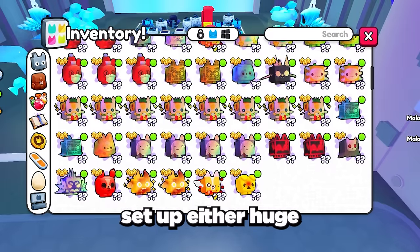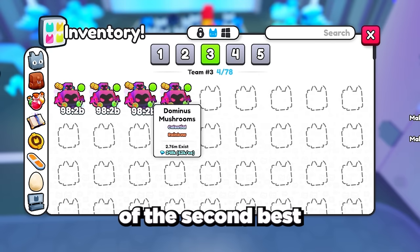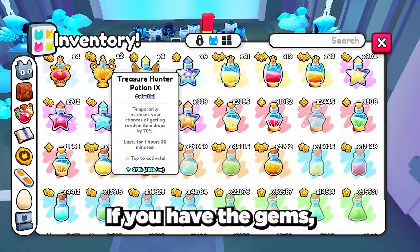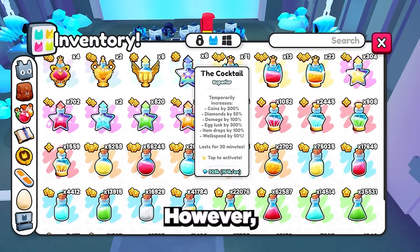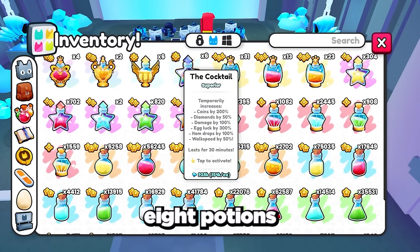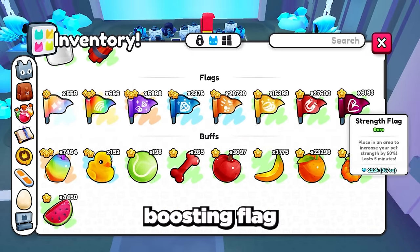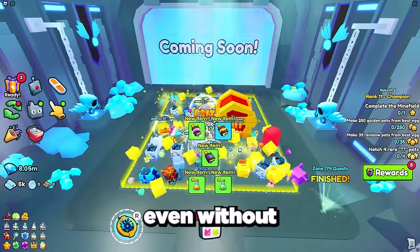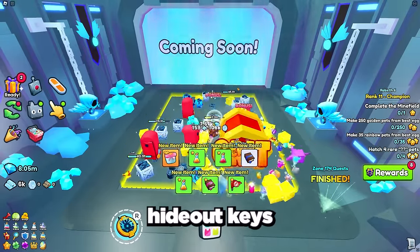Next you want to get your best pet setup — either huge or rainbow exclusives if you have them, or a full team of the second best rainbow pet, which is currently the dominus mushroom. For potions, if you have the gems you can buy the new tier 10 potions for both damage and treasure hunter, however I would recommend buying the tier 8 potions as they are still very good and a lot cheaper. Then use a damage boosting flag and all drop and damage fruits and start grinding. Even without the super drops game pass you should get multiple treasure hideout keys in no time.